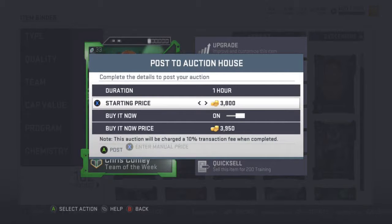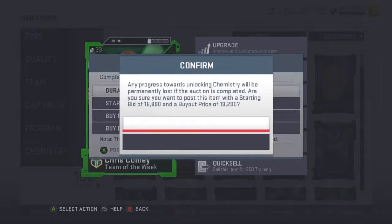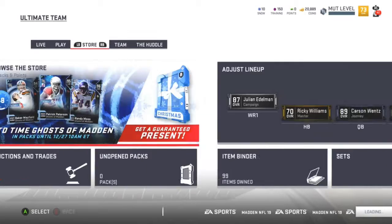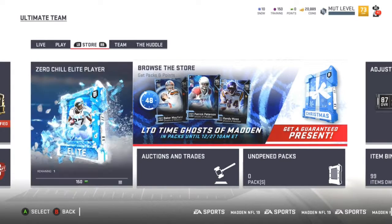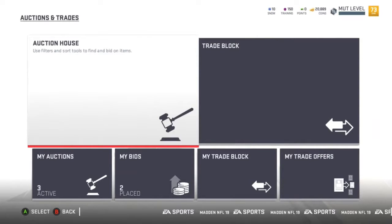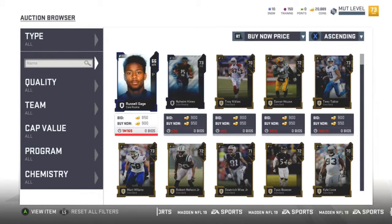I'm trying to show you guys every single little thing I do and we'll be going on this journey together. Now you know — I'm not going to skip things so you're not left wondering how I got an extra 50,000 coins. It's going to be slow but it's going to be fun, and we're all going to learn. Let's look for another card to flip — we still got 20k.